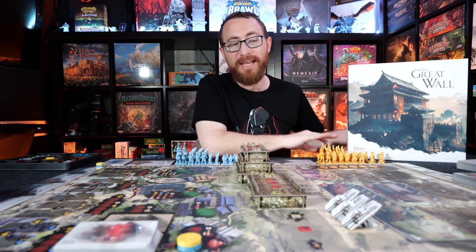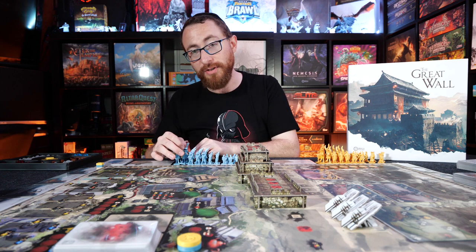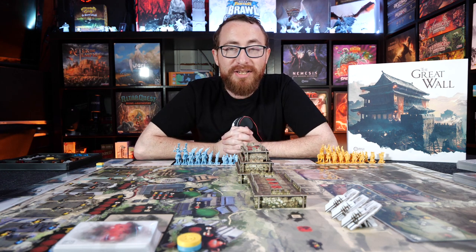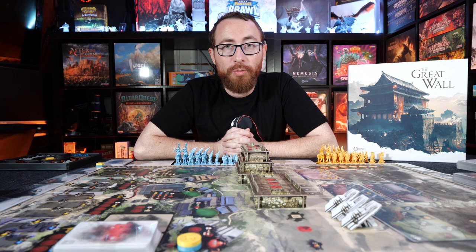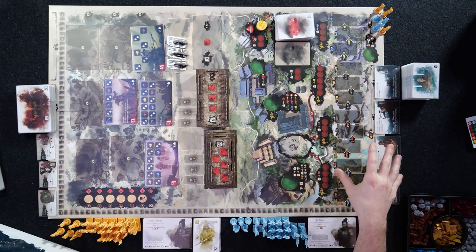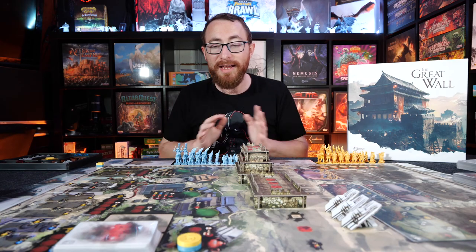It's going to be a worker placement game. The general overview is that you're going to play cards to put clerks out on various spots on the board to gather resources, recruit advisors, gather tactics cards, recruit units, send units to attack the walls, and ultimately build the Great Wall as you go through this game.